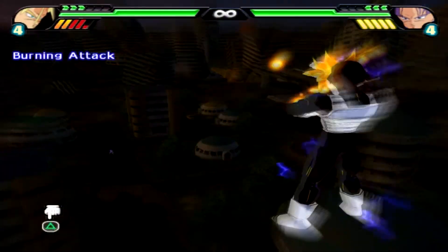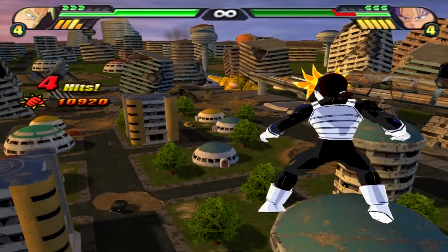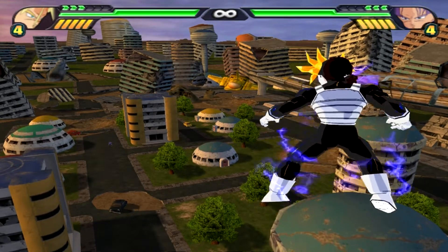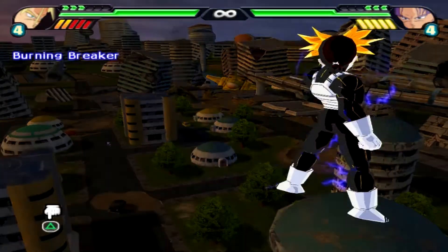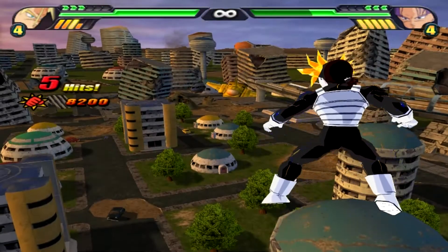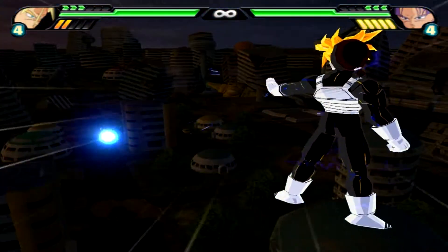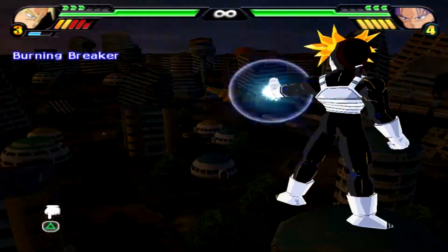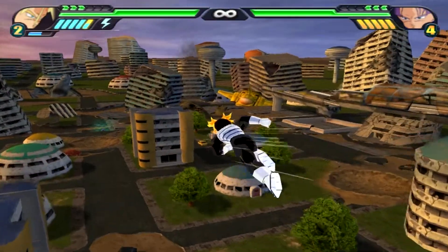We have a chargeable Burning Attack, which is supposed to have a cutscene. This is supposed to be a cutscene as well and it's supposed to go all over the place, but it goes in a straight line. If the opponent moves it'll follow, but it goes in a straight line which I really like. It's almost like an actual legit blast — Burning Heart, I believe that's what it's called.